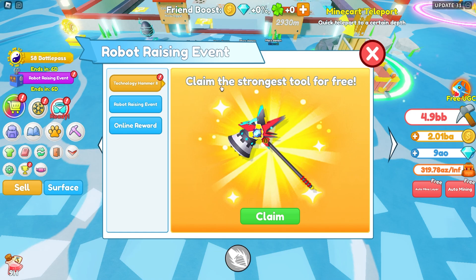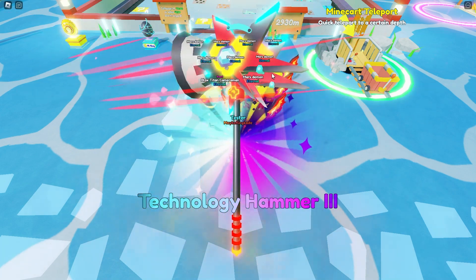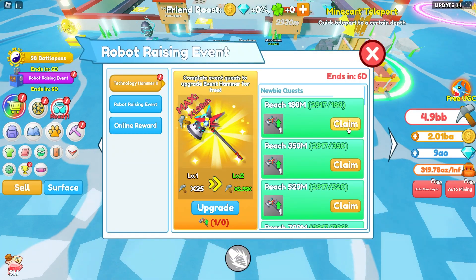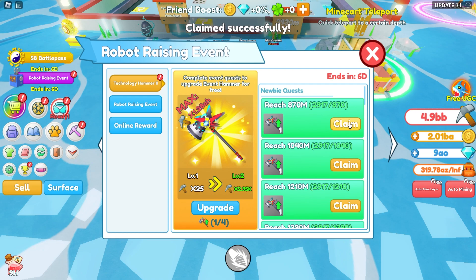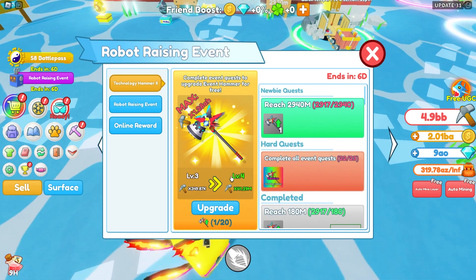So we can upgrade it. Also we can claim the strongest tool for free, so let's go ahead and claim this. Here's a brand new hammer — dang that looks awesome, that's probably my favorite one. Let's go ahead and claim all of these. We can easily claim these by just mining downward, and then we can use it to upgrade this pickaxe.